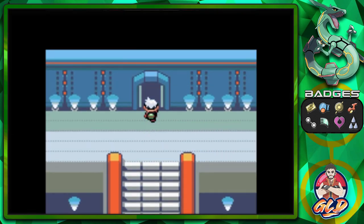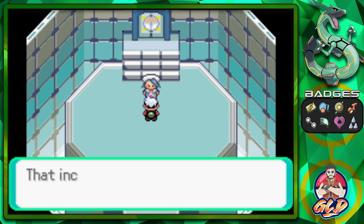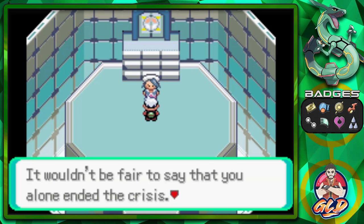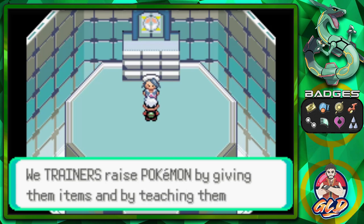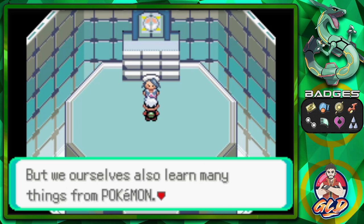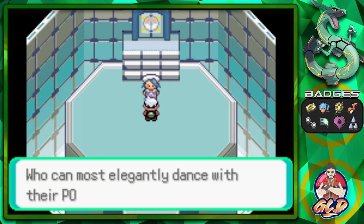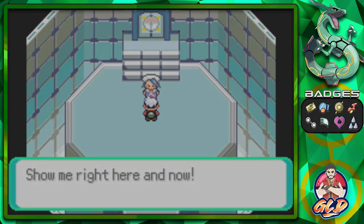There he is — the Champion of Hoenn, Wallace! He says: 'Welcome Draven — that incident in Sootopolis City was superb work putting an end to the crisis, all by yourself. You overcame the difficult situation by working as one with your Pokemon. We trainers raise Pokemon by giving them items and teaching them battle techniques — but we also learn many things from Pokemon. Now show me who can most elegantly dance with their Pokemon!'